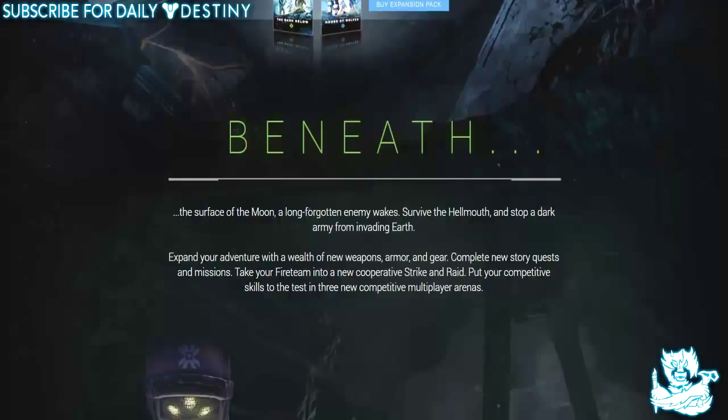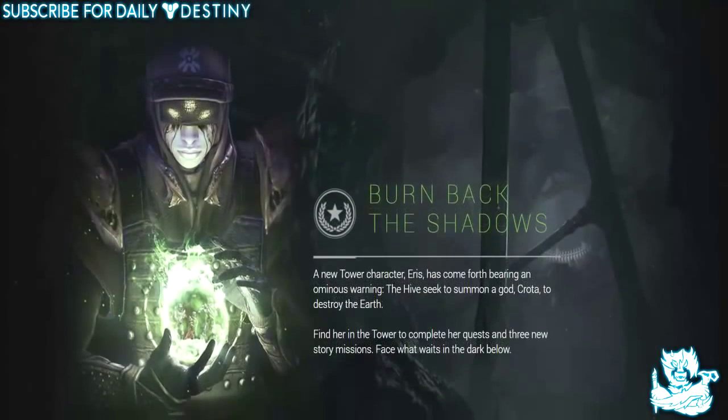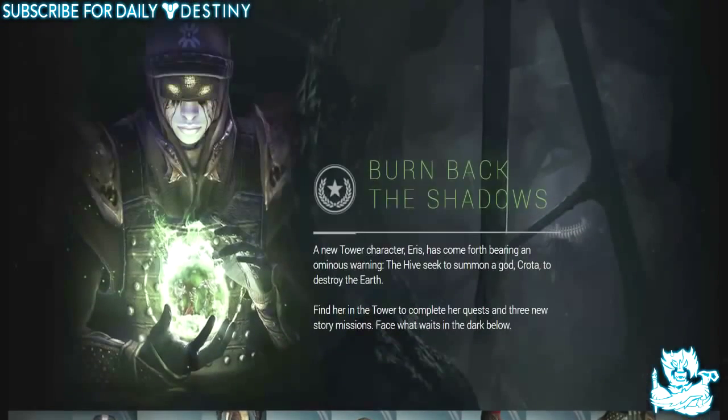Put your competitive skills to the test in three new competitive multiplayer arenas. Then we have 'Burn Back the Shadows' — a new Tower character, Eris, has come forth bearing an ominous warning. The Hive seek to summon a god, Crota, to destroy the Earth. Find her in the Tower to complete her quests and three new story missions — face what waits in the Dark Below.